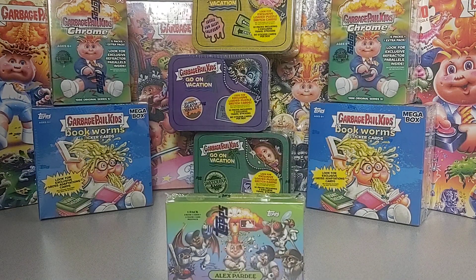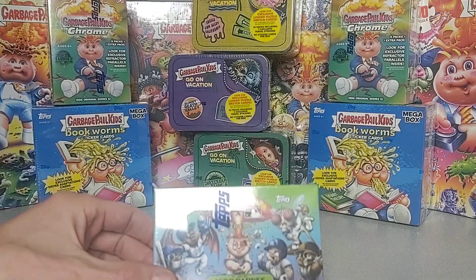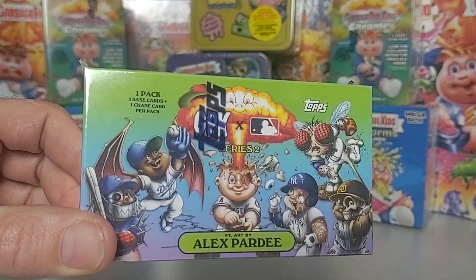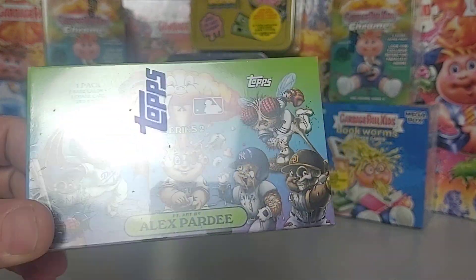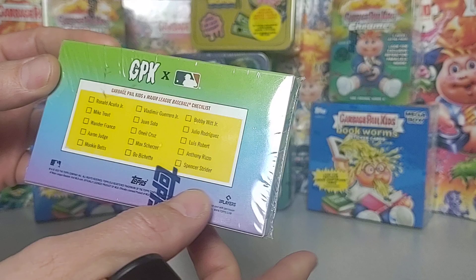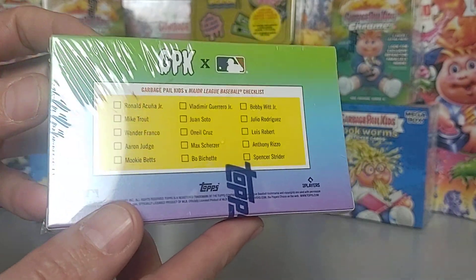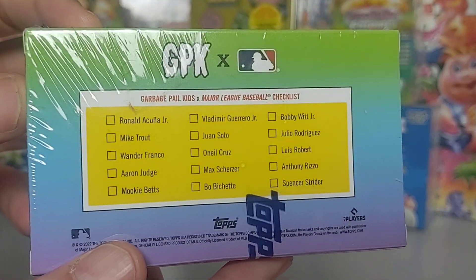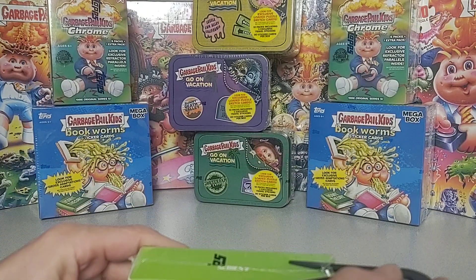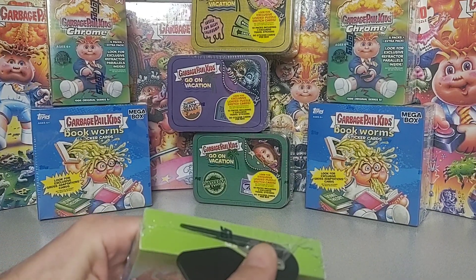Thank you for tuning in to another Hunley's Hobbies video. Today we got Series 2, Tops Major League Baseball. I really like this small little pack. We can only get our hands on one, so let's go ahead and open it up and see what we got. Five cards plus a chase.